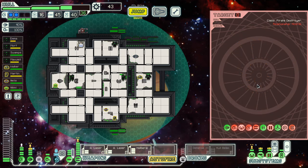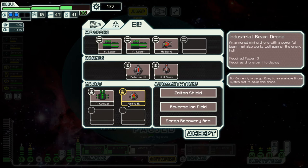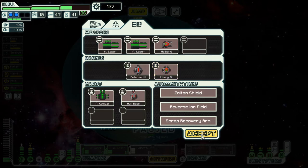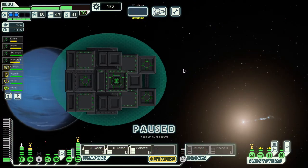Stop lasering them! Industrial beam drone — 18,000 scrap. Armored mining drone with powerful beam that works well against enemy hull. We've gotta try that, we've gotta try that. Orchid sector — we don't have any fire weaponry, so...